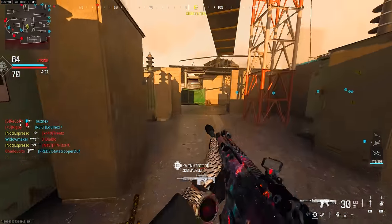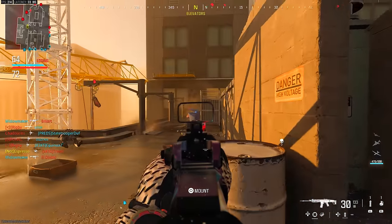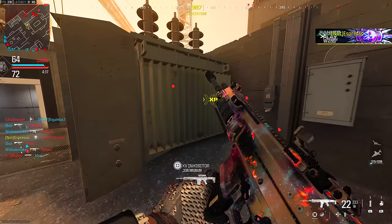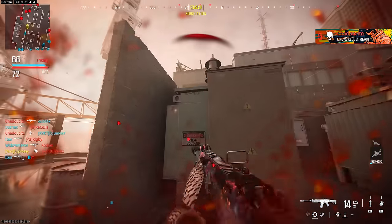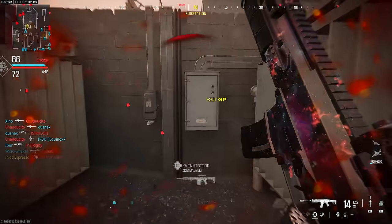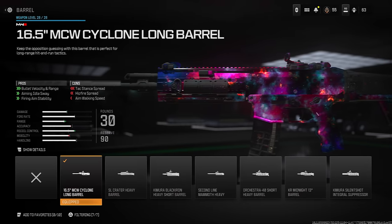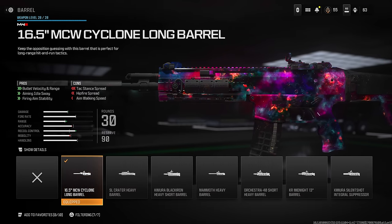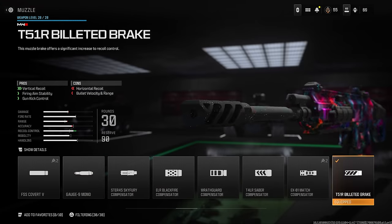If you pick up the MCW, you'll be able to kit it out and control it with absolute ease. The build we have today is almost like negative recoil — you barely have to touch your right thumbstick to pull down and have completely level shots as you burn through ammo. I'd recommend the 16.5-inch Cyclone Long Barrel, the T51R Billeted Brake, the RB Claw PSL Grip, the RB Regal Heavy Stock, and personally I like the Slate Reflector.